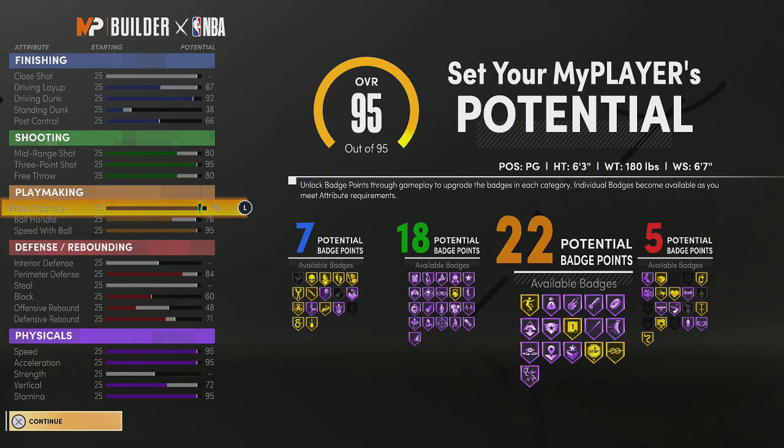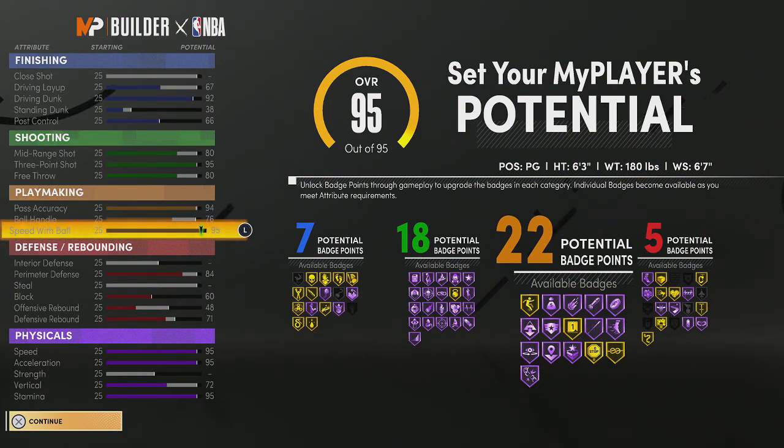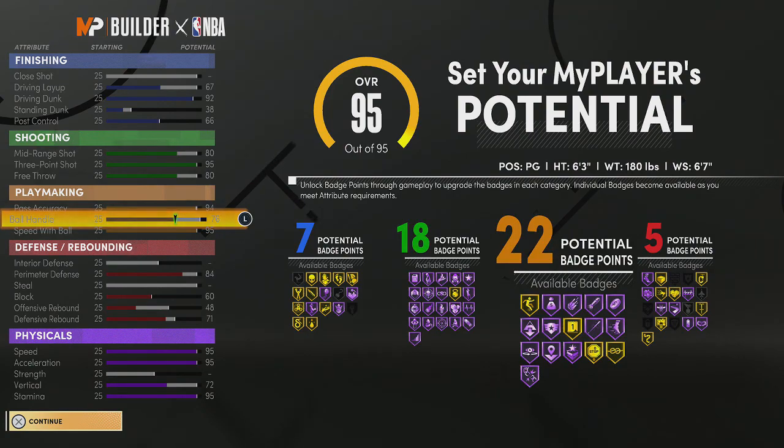When you go down to your playmaking, make sure you have 95 speed with ball, 94 pass accuracy, 76 ball handle. Here is the catch with this build: sometimes it's good to start off with 80 ball handle, which gives you pro dribble moves. But I just put it on 76, waited until I hit 99, and then I got my 80 and my pro dribble moves. If you're a good guard, you can thug it out until you hit 99 — it'll be worth it at the end. At 99 you will get pro dribble moves, giving you 22 badges.